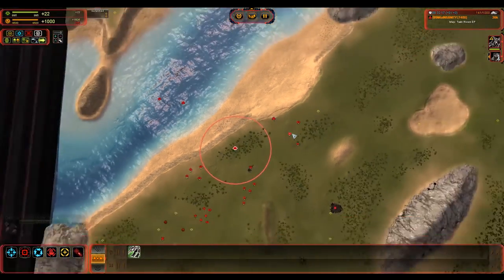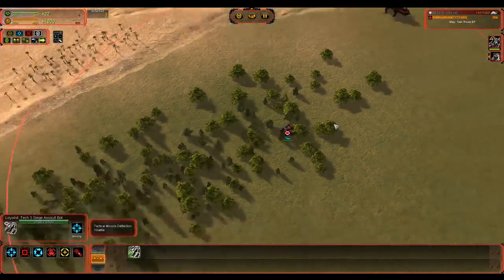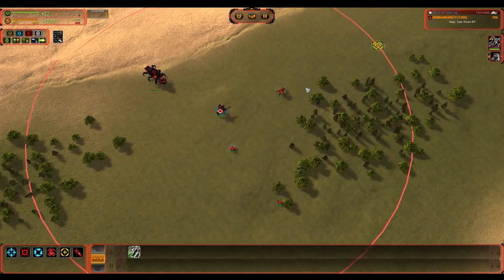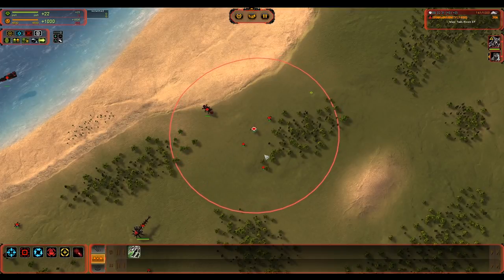They have very good damage. They have an EMP stun blast when they die, so you can actually kamikaze these guys into groups of units to stun them perpetually and also use them against the Galactic Colossus. They get picked up with the tractor claw and they stun the GC when they die.